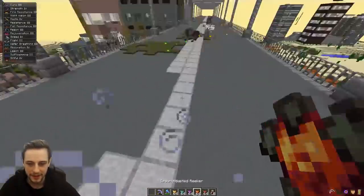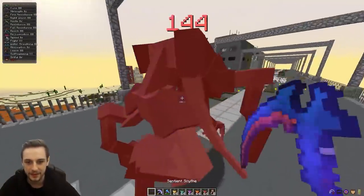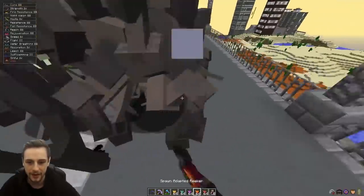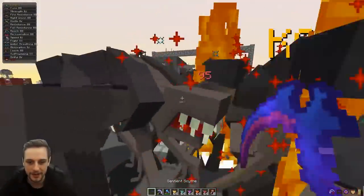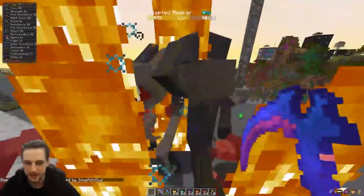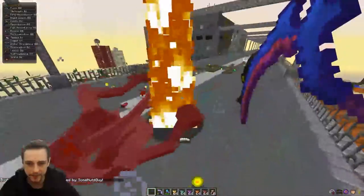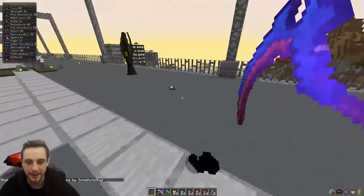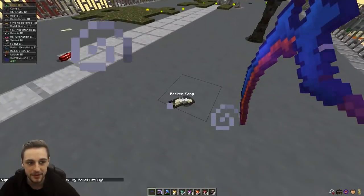And then we've got the reeker fangs. I don't know if the drop rates are the same, but I feel like I find these quite commonly as well. There's one reeker fang there. All of these things probably have very similar drop rates.